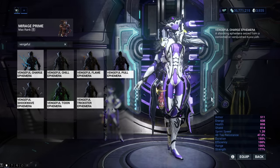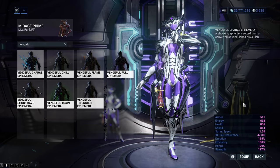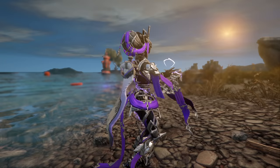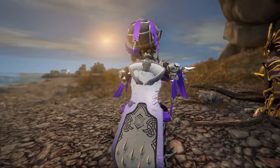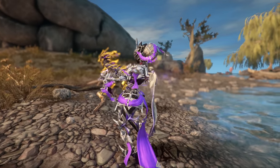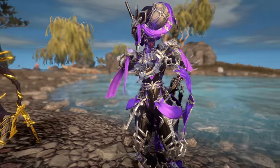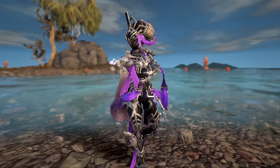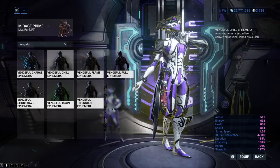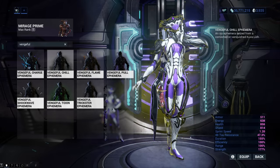Vengeful Charge Ephemera makes your Warframe spark with electricity and can be obtained from the Electricity status effect Kuva Liches. Vengeful Chill Ephemera makes your Warframe spawn Cold Mist and can be obtained from the Cold status effect Kuva Liches.